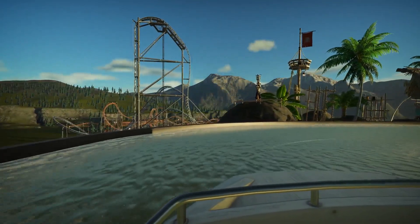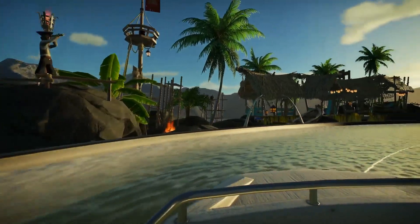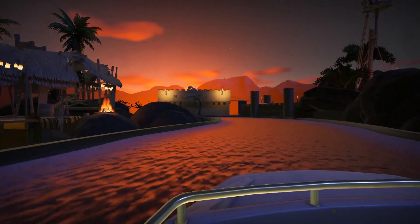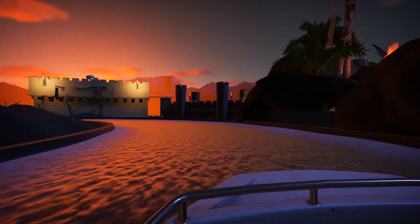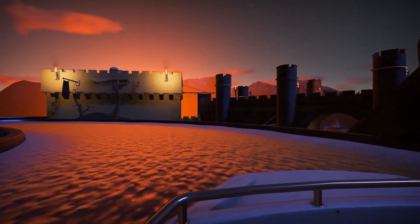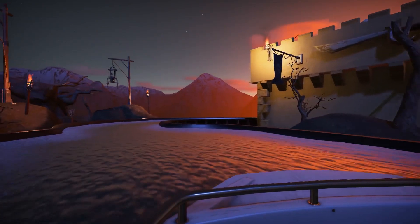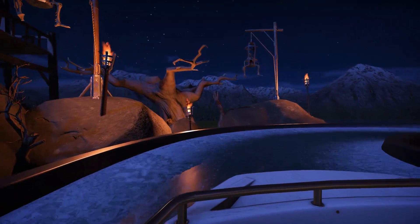We've also got this gorgeous new boat ride — pretty much your Pirates of the Caribbean or It's a Small World style ride. You've got a track underneath it, and they provided a blueprint with this one too. Obviously they knew as well as we did that this was going to be a Pirates of the Caribbean thing, so the blueprint they put out was very pirate-themed, very familiar, and really well done.